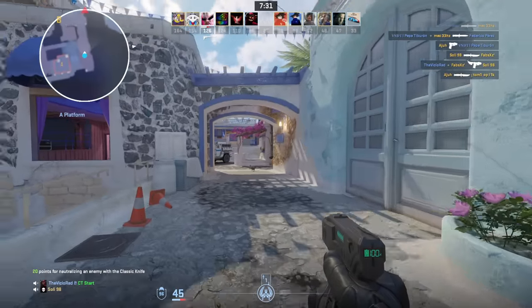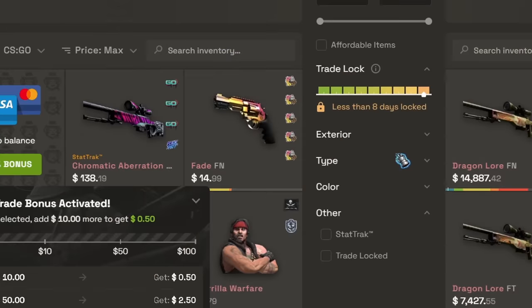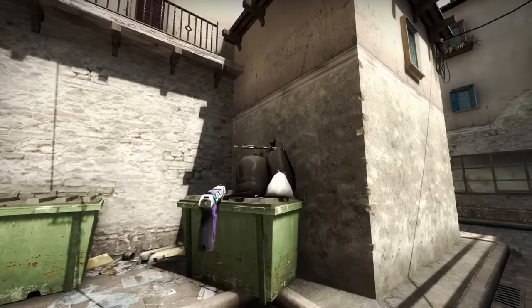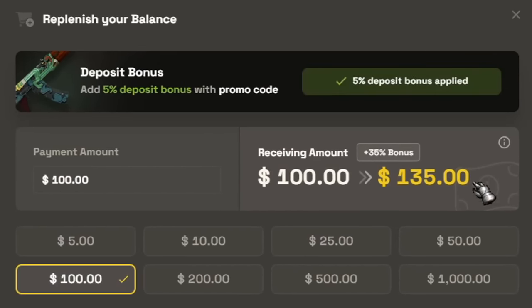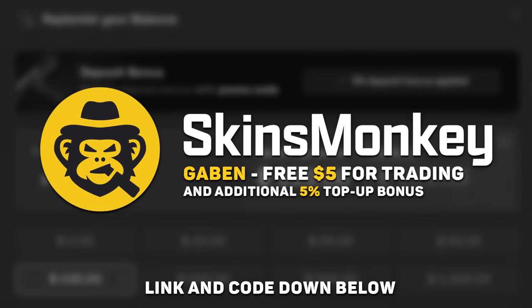In the meantime, check out Skins Monkey. Use code GABEN and get up to a $5 bonus — select a few of your current skins, pick a new one in the same price range and exchange your old CSGO items for something new and shiny from Counter-Strike 2. Use code GABEN and buy skins much cheaper with a 30 plus 5% top-up bonus. Links and my code down below.